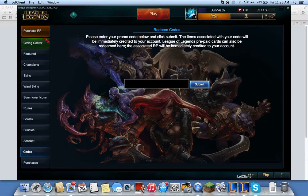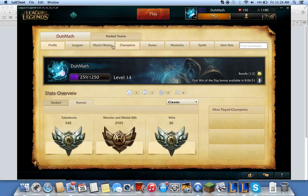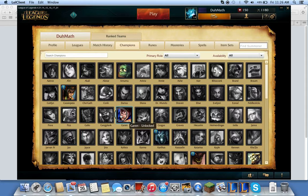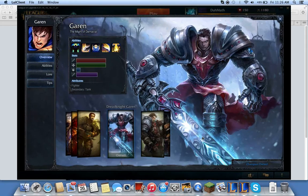So you go and redeem that, and you'll get Garen and also Royal Guard Tristana. To show you that I got them — they are right here. Here's Garen and here's the Dread Knight skin.